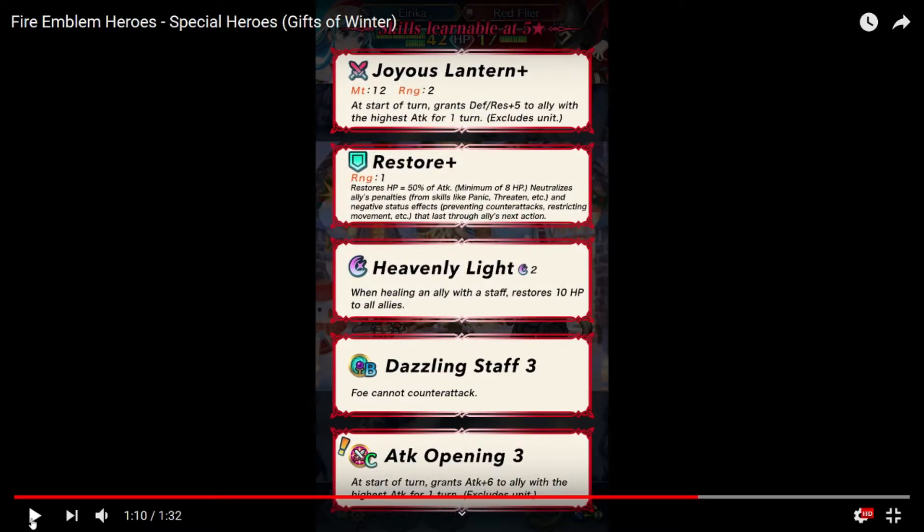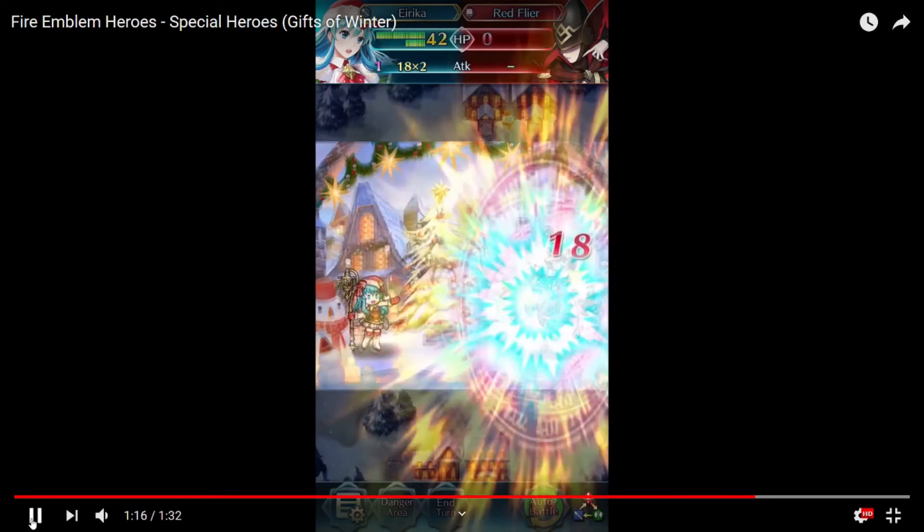She has the Joyous Lantern. Start of the turn, grants defense and attack resistance plus 5 to the ally with the highest attack for a turn, excluding unit, and the damage stored plus. Then they also have Heavenly Light — Deathly Stop on attack opening, which is the new skill. Start of the turn, grounds plus 6 attack to an ally with the highest attack for one turn, excluding herself. This is even better than George's lantern. That's a powerful armored unit. That's scary. But she's also gentle. I have no idea what to think about it. The two enemies here also decide to bring the candle light.